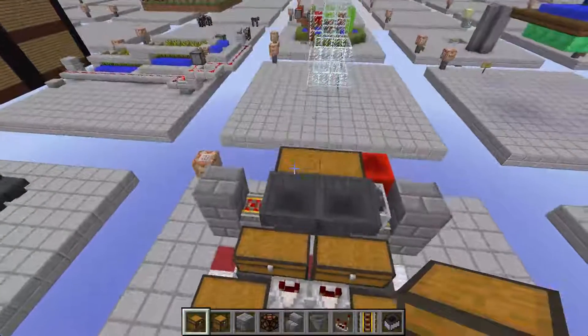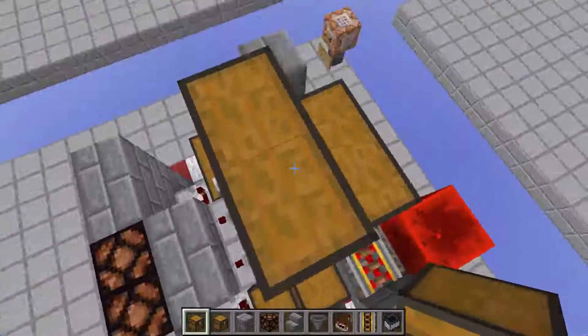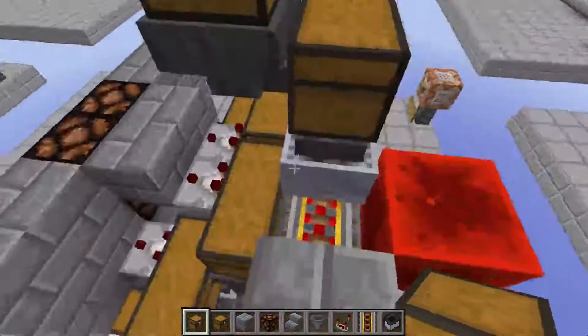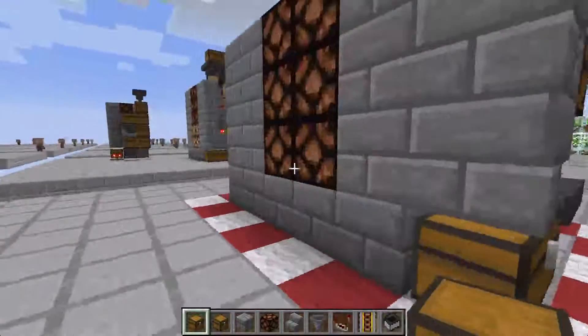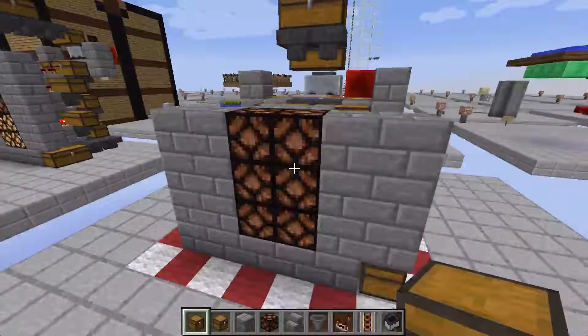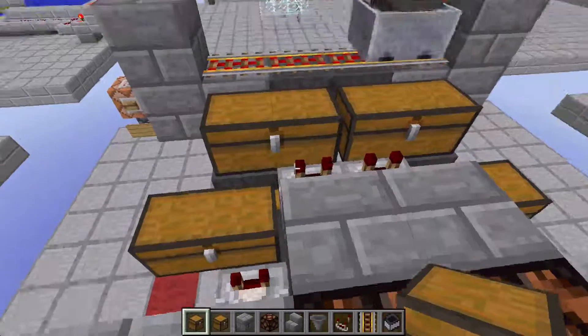Simply feed items into this chest however you want. Because the hopper cart is going back and forth, it's going to roughly evenly distribute between these two chests, which is going to roughly evenly distribute both sides of the Super Silo.